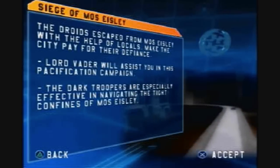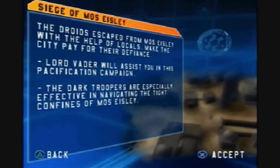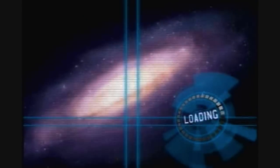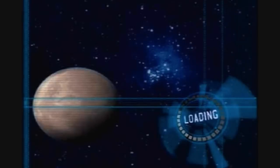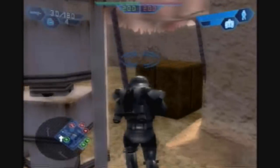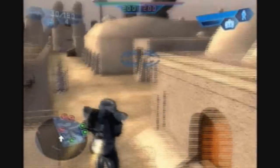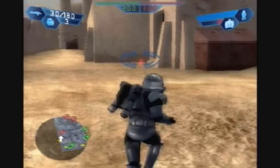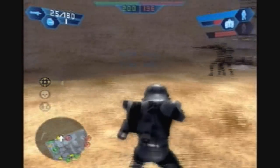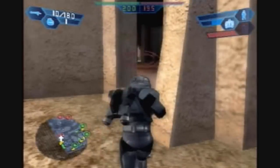So the droids escaped from Mos Eisley with the help of local... who gives a crap? Lord Vader's here, and we got Dark Trooper, so yay. Let me show off the Dark Trooper since I haven't been showing off the units at all. Jetpack — rather different from jet troopers. You can't shut it off at any time; it goes until you touch the ground, so it's more like a jump pack. Basically, you get a massive extension jump, and they're paired with a shotgun.